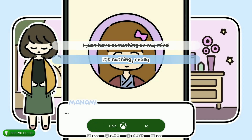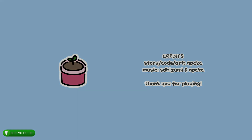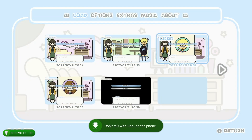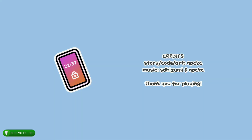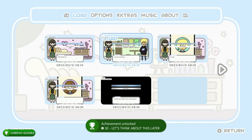Load up save slot four and choose the bottom option: 'It's nothing really.' This unlocks the ending 'Let's Be a Better Friend,' and the achievement or trophy worth 30 gamer score. Then load up save slot three, choose the bottom option: 'It's nothing.' Fast forward and you'll get the 'Let's Think About This Later' ending, unlocking the next achievement or trophy worth 30 gamer score.